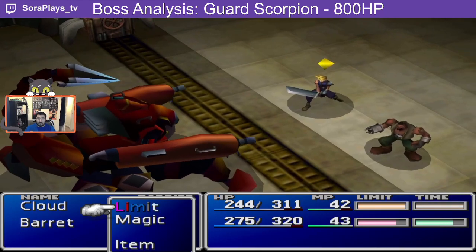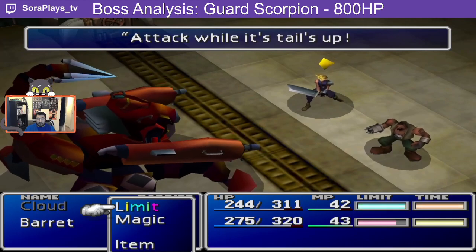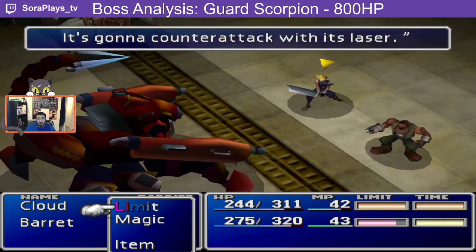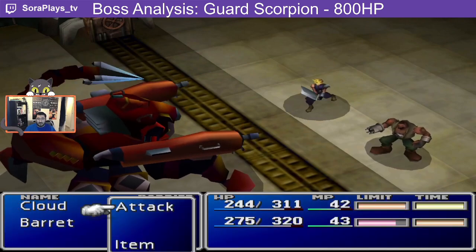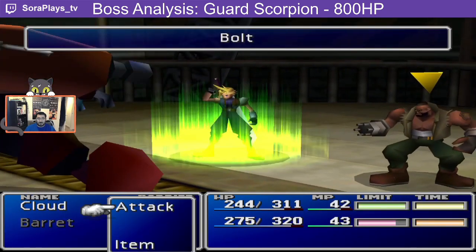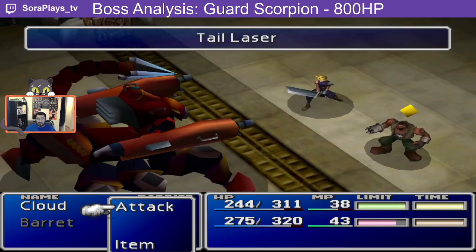The first thing it does is check the warning variable to see if it's zero. It'll then set it to one and deliver this broken message to the player, warning them about the tail laser counter-attack. That message is only shown once, and it's very poorly displayed, causing people to attack instead of waiting.